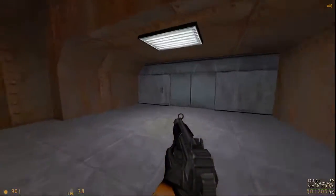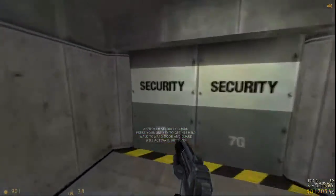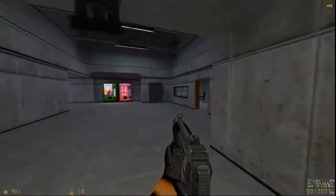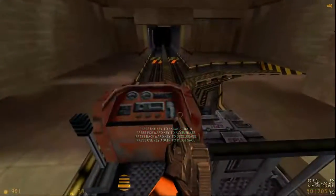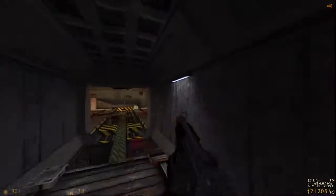Please advance to the next area. Lead a security guard. Access denied. Press your use key to engage. Congratulations on completing the Black Mesa Hazards course.